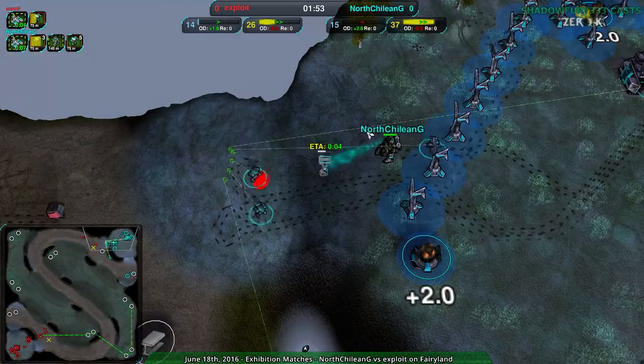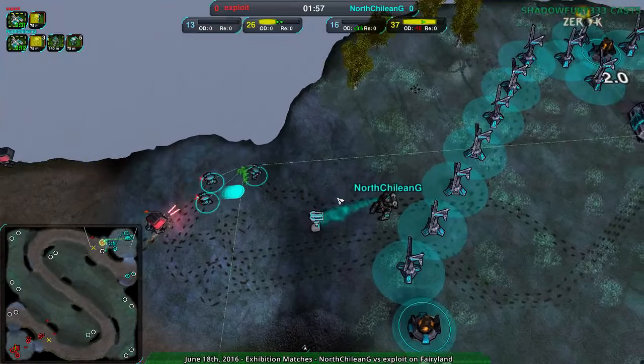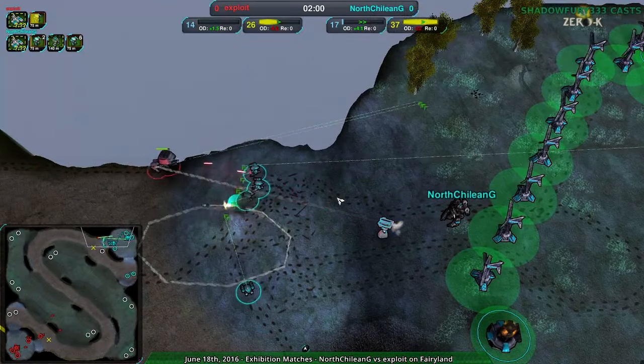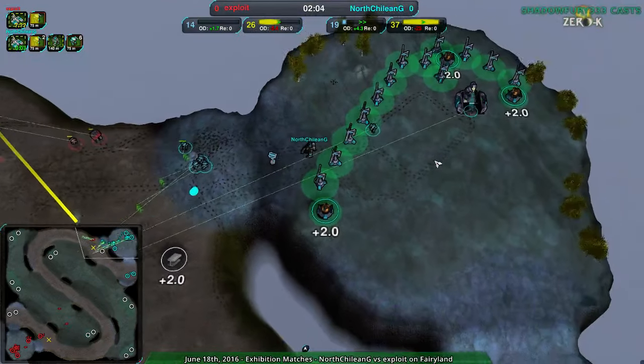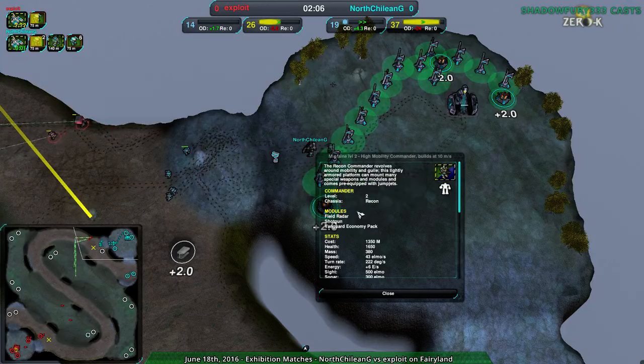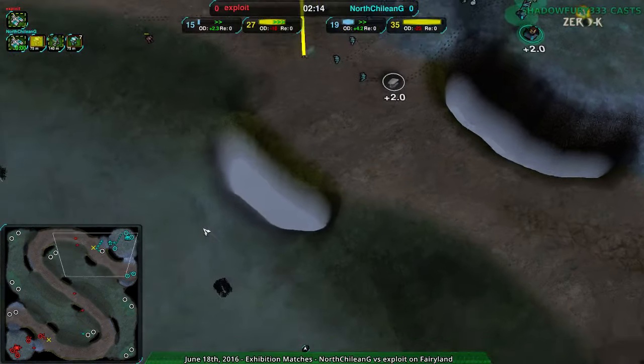It's worth pointing out that commanders are slow — really slow — and making sure they're moving around efficiently is an important aspect of success. The recon commanders are faster than most, but not by much; if they are faster it's mostly because of the jumping. So yeah, that was not terrible.